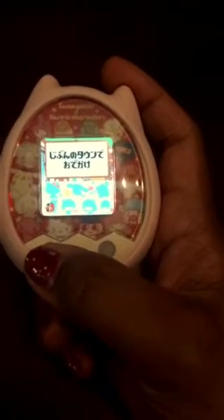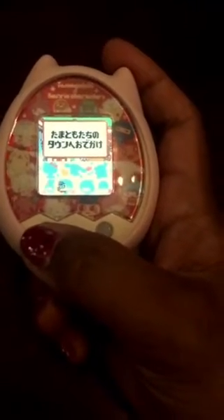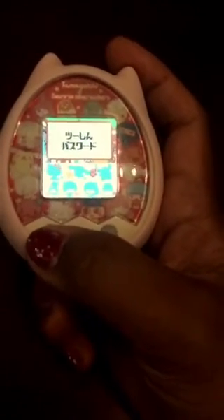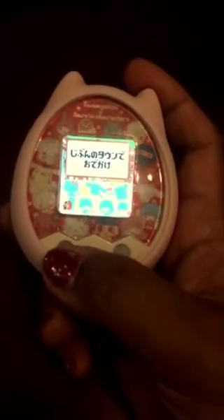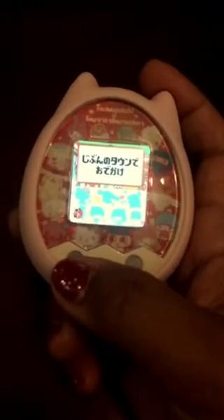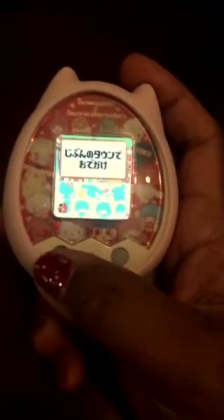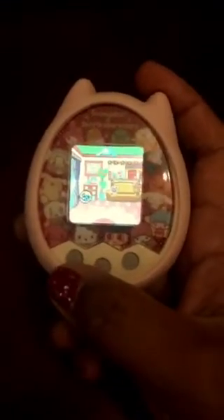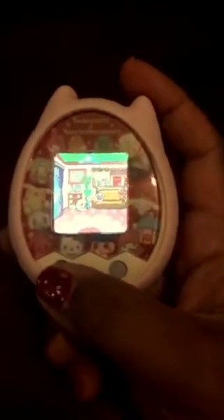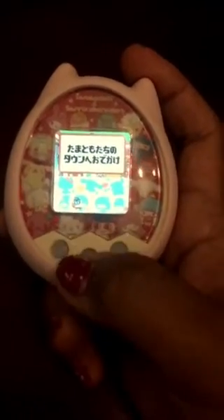Also from Tamadepa, you can buy things for your Tamagotchi — accessories, clothes — and you can also decorate your background. But you need to earn Gotchi Points first. You can earn Gotchi Points by playing games on your Tamagotchi.